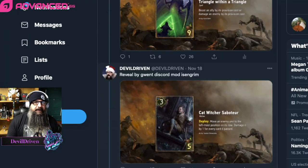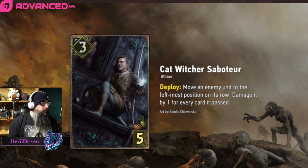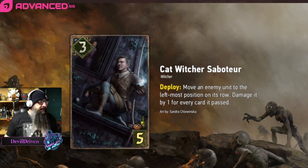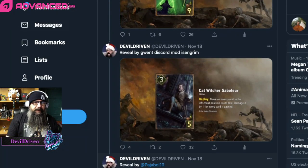Next one: the Cat School Witcher Saboteur — move an enemy unit to the leftmost position in the row, then damage it by one for every card. So it's like Trophy Catch Witcher. I'm loving that Scoia'tael is getting movement. I hope Guerrilla Tactics gets a mini buff. This card is going to be fantastic especially in a long round one — it's almost guaranteed to play over its provision cost and can have a huge ceiling, possibly removing a mini engine. Position is going to be key with these new movement cards, especially with that Brand card.